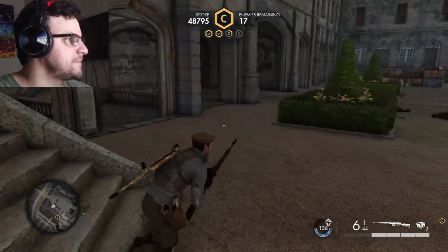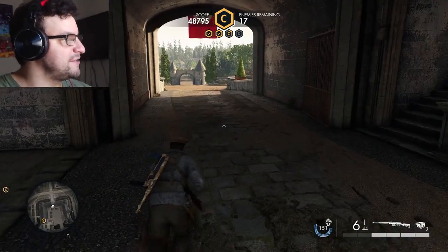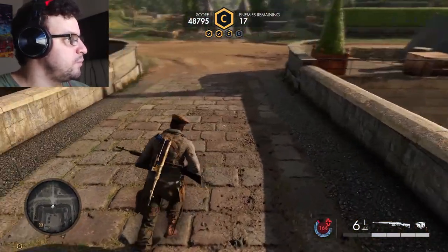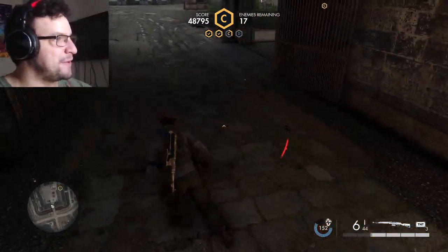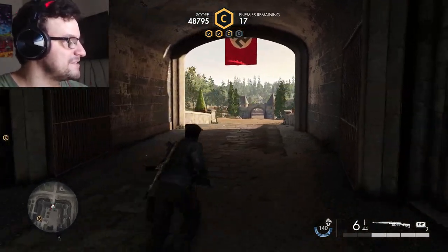I'll place a mine at this entrance. They love to come through this main entrance right here. What's funny about these traps is that they acknowledge the TNT's existence but will ignore every other trap — they'll just walk right into everything besides the TNT.